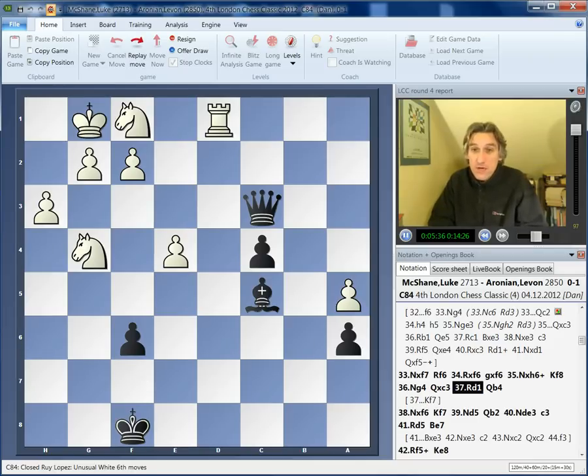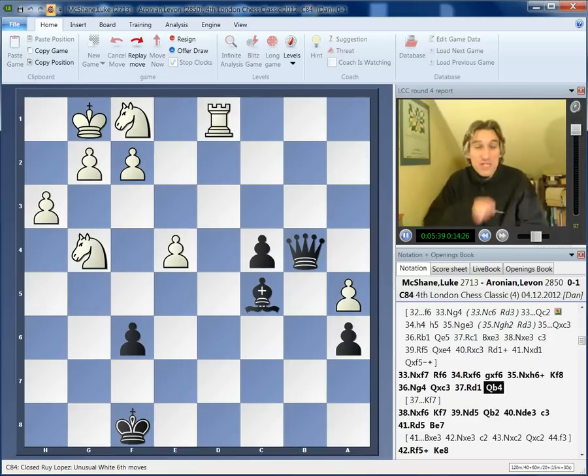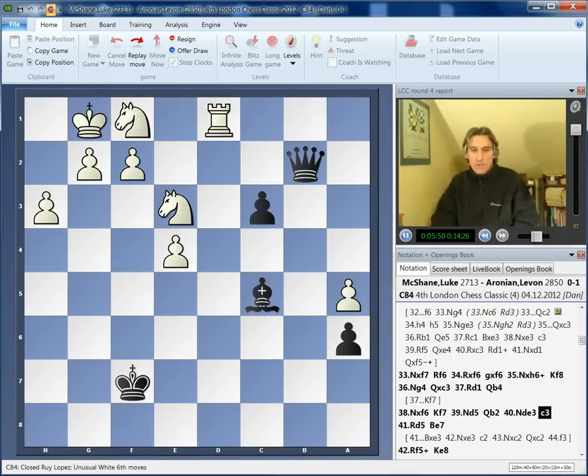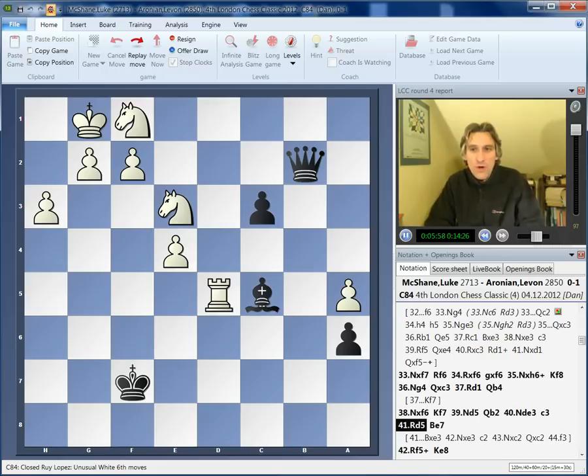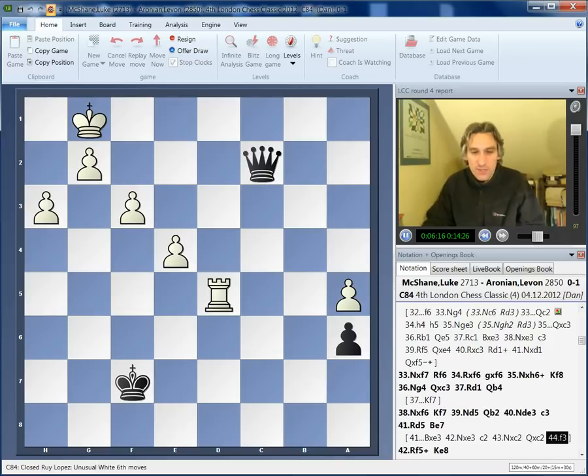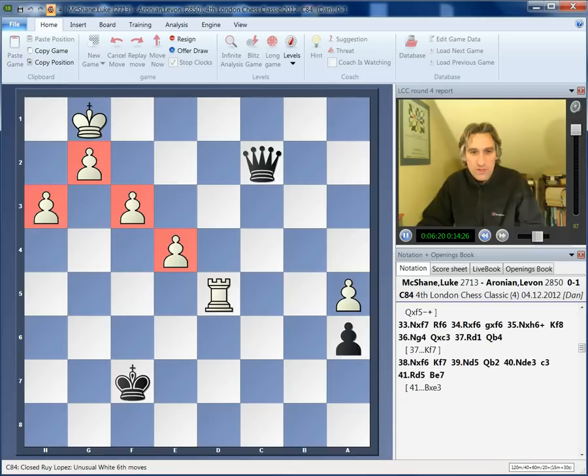I'm surprised he didn't just defend this pawn here. But no, he was kind of on tilt, as they say — just playing quickly. He must have thought Luke was going to resign because the pawn is just coming through. But look, Black's kingside has just been demolished. Although this c-pawn is going to go through, things are not so simple. White has a complete fortress — you're never going to get past that rook. Yeah, should be a draw. Black has zero winning chances.